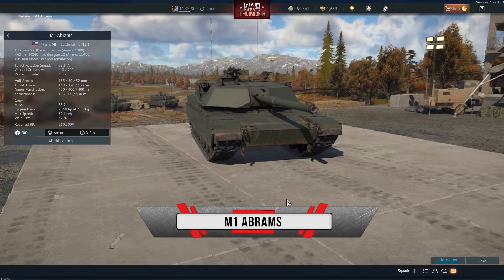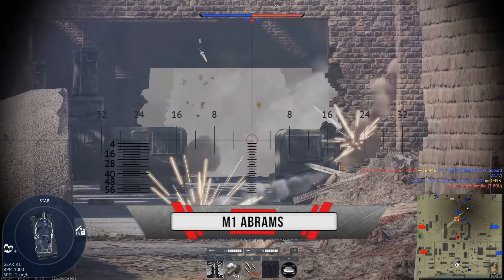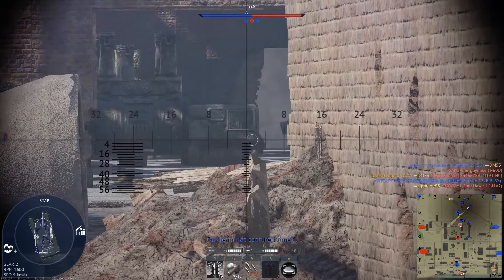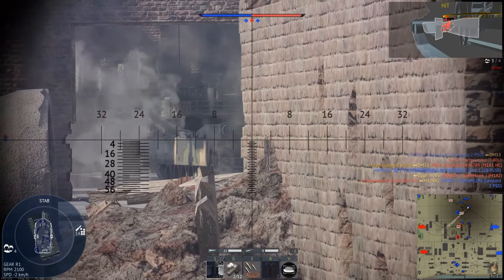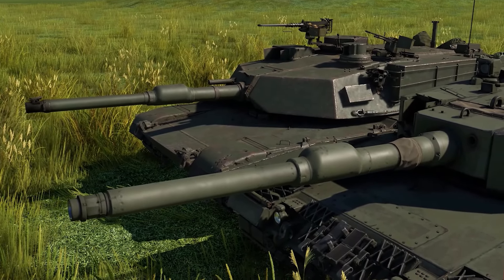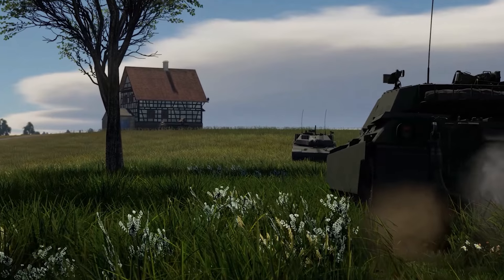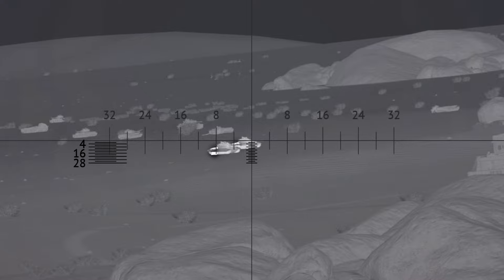And since I mentioned Abrams, let's take a look at what kind of beast it is. This top-of-the-line tank from the USA is a versatile vehicle suitable for any style of gameplay. You can flank the enemy thanks to its speed, engage in close combat thanks to its good maneuverability and durability, and as for the gun, it's perfect. The only drawback is that it's impossible to fire from the rear, but at this level, an experienced tanker is unlikely to let an enemy attack from behind. In my opinion, it's the best tank and the one to aim for.